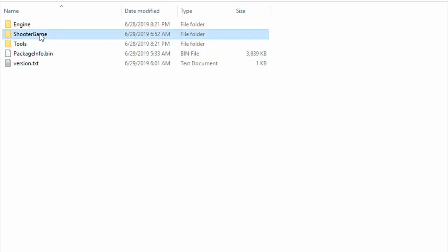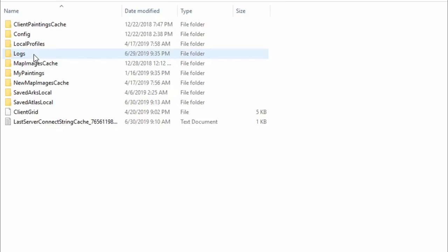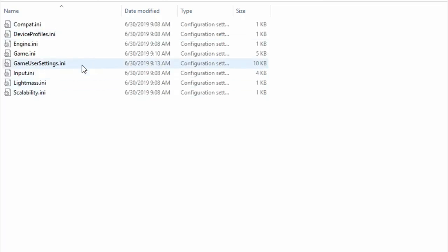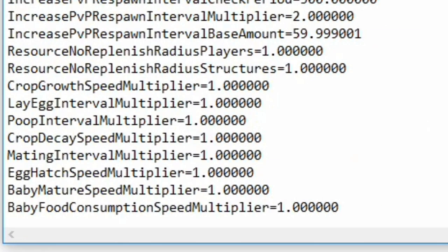Then go to Shooter Game, then Saved, then Config, then Windows No Editor. Then open your Game.ini file. It will pop up — scroll all the way down to the bottom.